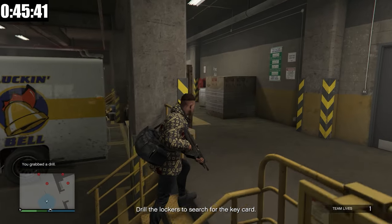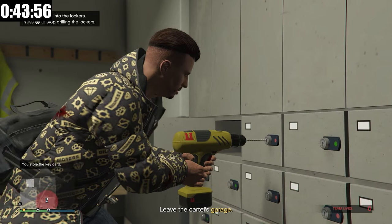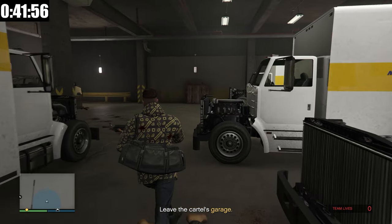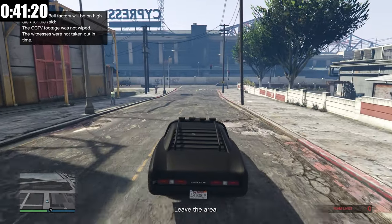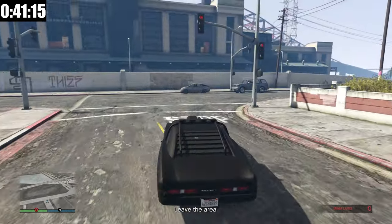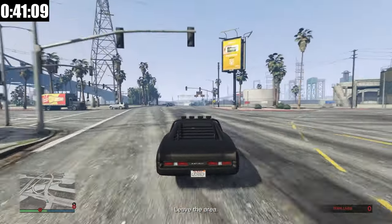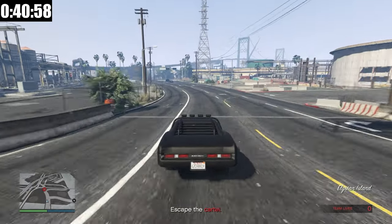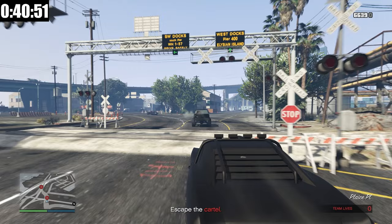We just got the drill and now we have to drill into the lockers to find a key card. We've taken out everybody. We drilled into the lockers and just got the key card. I got all the money out of all the lockers — let's get out of here. The Cluckin' Bell factory will be on high alert for the raid: the CCTV footage was not wiped and the witnesses were not taken out in time. I literally just botched that entire setup, which is going to make the heist finale so much harder. Going stealth and wiping the CCTV footage is really important.